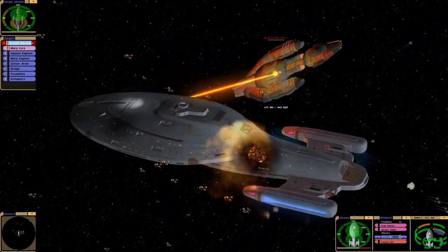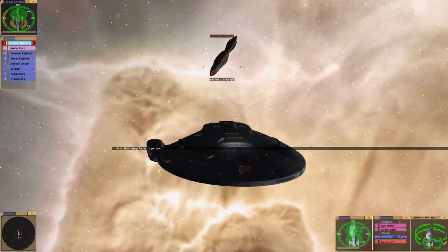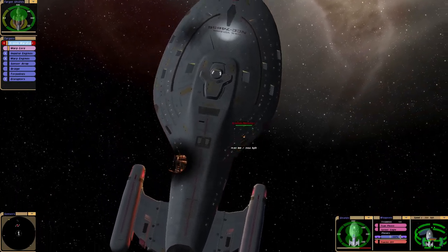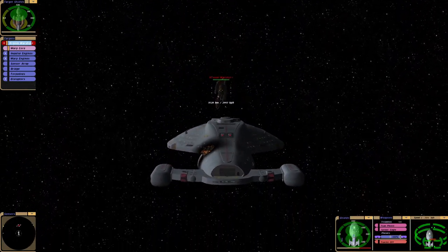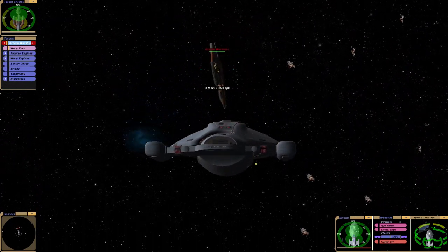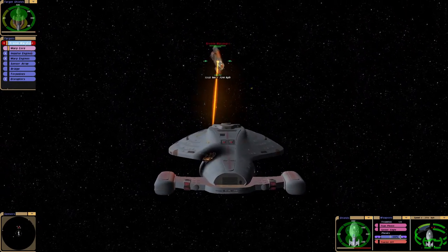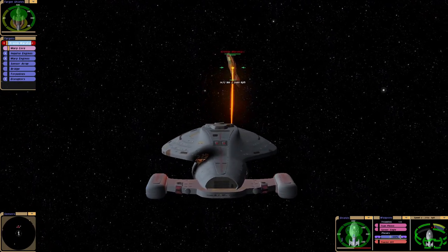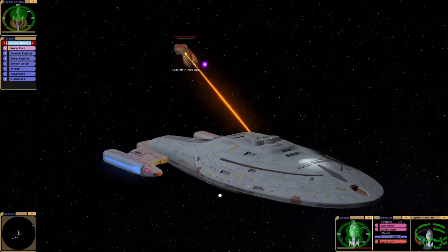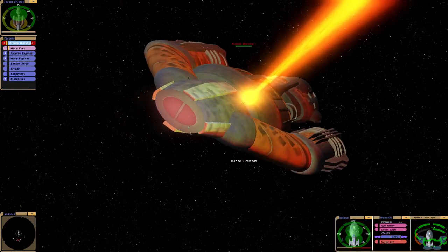Whoa, look at that. Hull integrity at 75%. You can see why Voyager was so badly smashed up in the episode. It's weird — it's like the shields are reacting to it, but they can't stop it.